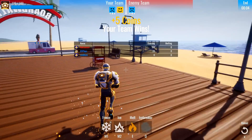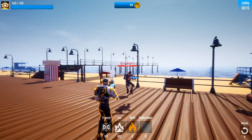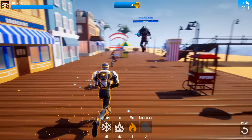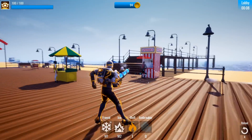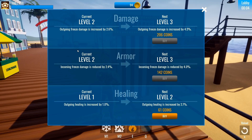Freeze Tag is essentially a team-based game, so you have enemy teams and your own team. I'm going to jump in here against Kai — Kai is on the red team. I've got a teammate here, Medcam, who's going to join us. What's cool about this game is you can actually upgrade your weapons, which is really neat.